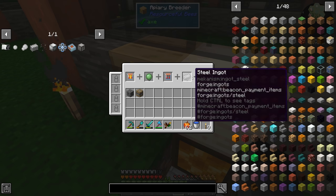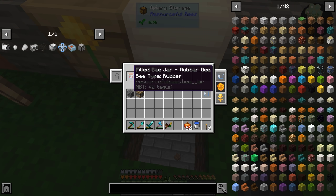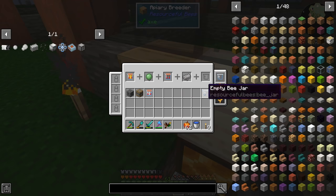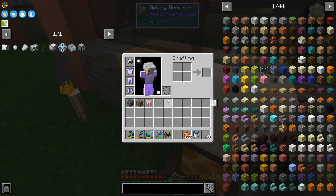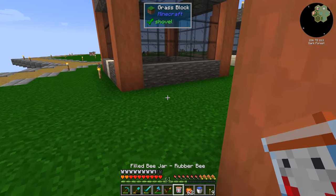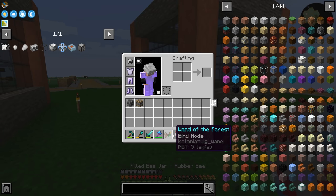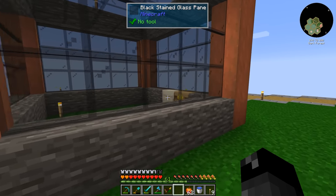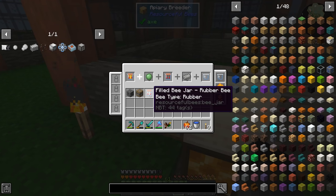I was watching and it did the thing — the empty bee jar went away. Apparently the bee goes into a slot here. We have a rubber bee now, so I can tell it to make one more. We can probably speed it up using the upgrades. It looks like it makes an adult bee, so we don't even have to wait for it to grow up — awesome! We'll just let this happen.